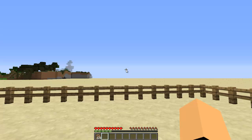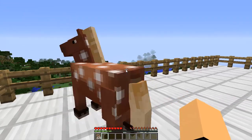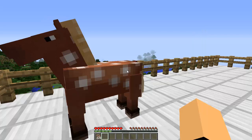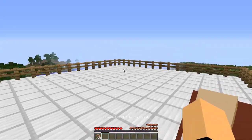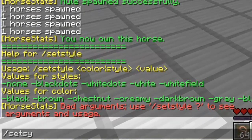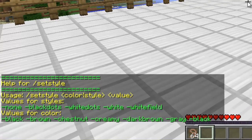Now I'll show you how to set the color and style of horses. Here I have a horse that's already tamed, but if you want to tame it with one command you can hop on the horse and type slash tame to automatically tame it. To change the style and color you have to be riding the horse. Once riding, type slash set style followed by a question mark and it will pull up the available styles, colors, and the keywords you can use.